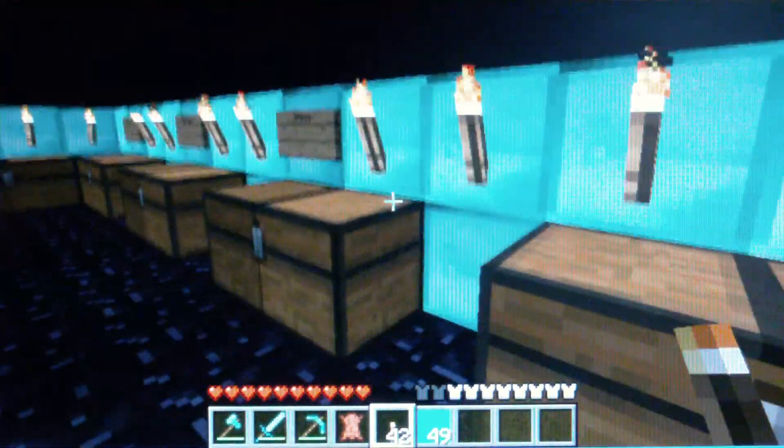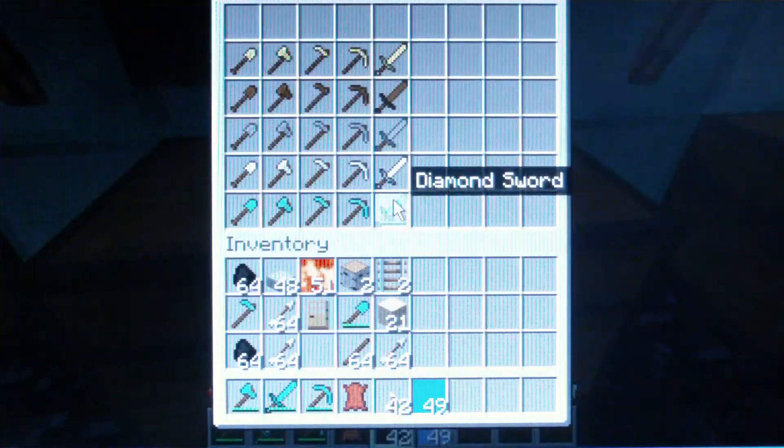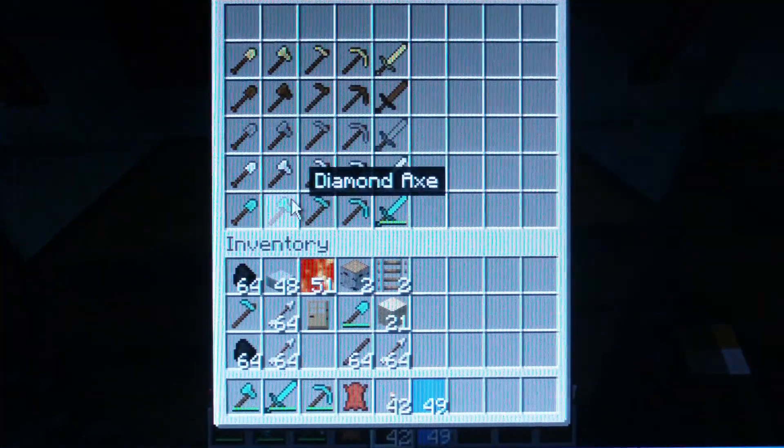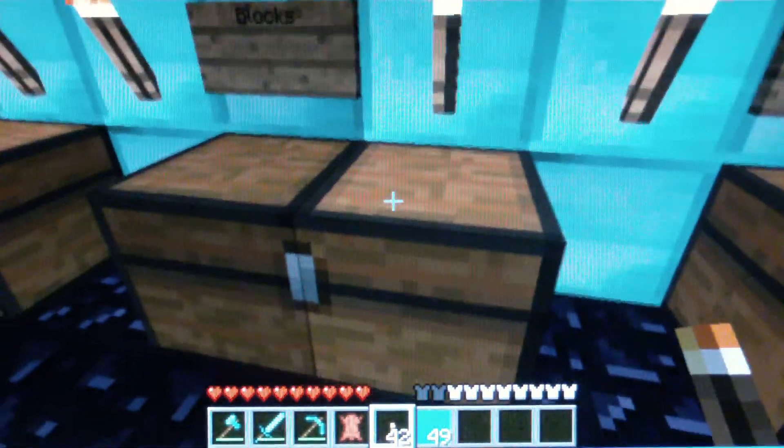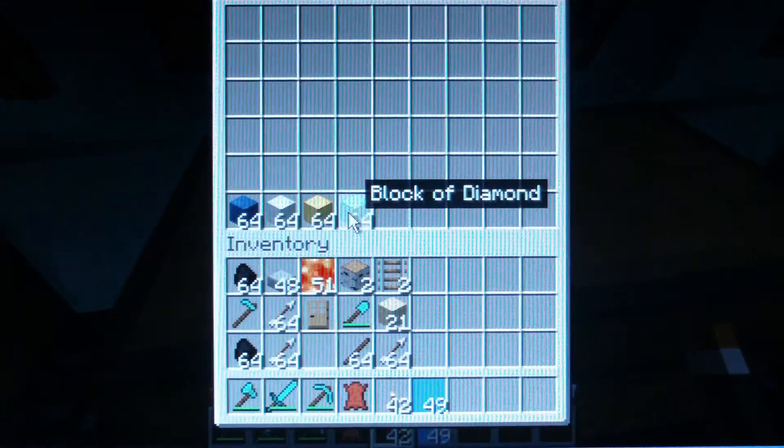The ones without the signs are empty. Here are the tools — I made every type of tool you can get. Here are some special blocks.